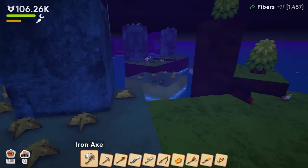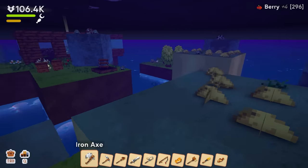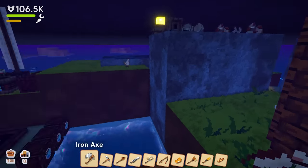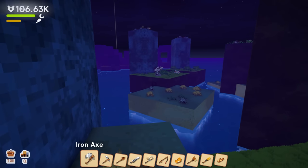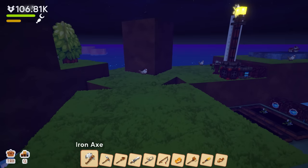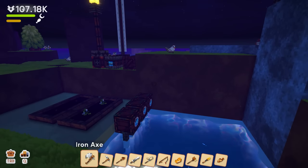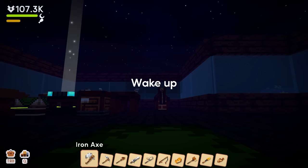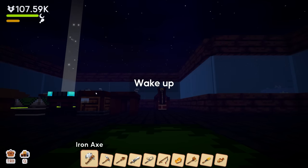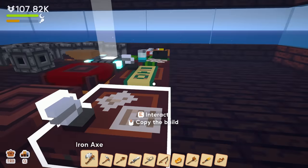This whole thing seems like a lot just to automate flowers and maybe paper — unless I picked the wrong thing to automate. For iron ingots you just need coal and iron. For gold ingots you just need coal and gold. Maybe I just picked the wrong things. Anyway, let's head to the other island. We need more paper to get the advanced workbench open — I think there's some stuff in there that will be extremely helpful.